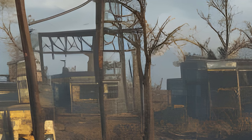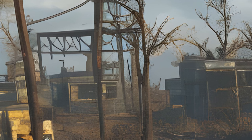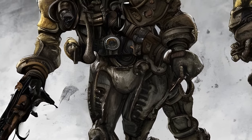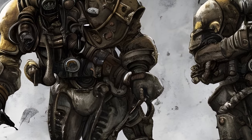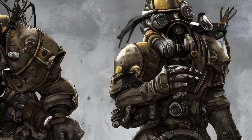Chokepoint encounters occur in areas where you have limited maneuverability, such as a bridge crossing. Animosity encounters occur anywhere and typically involve two factions or enemy types that have particularly strained or non-existent diplomatic relations with one another.